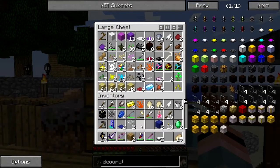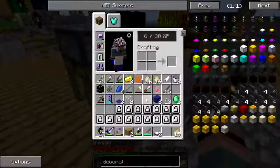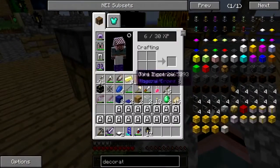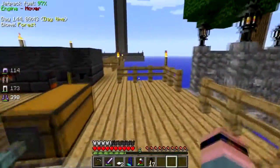Glowstone essence, fire. All right — four in a bucket, oh snap. That's okay.